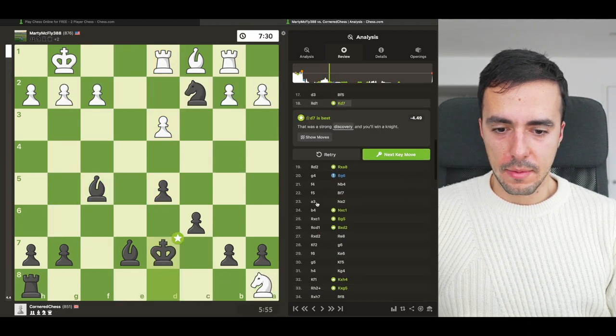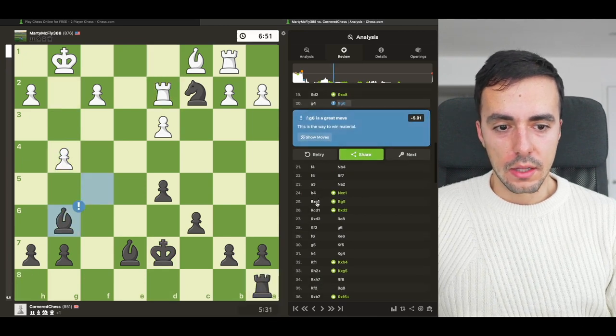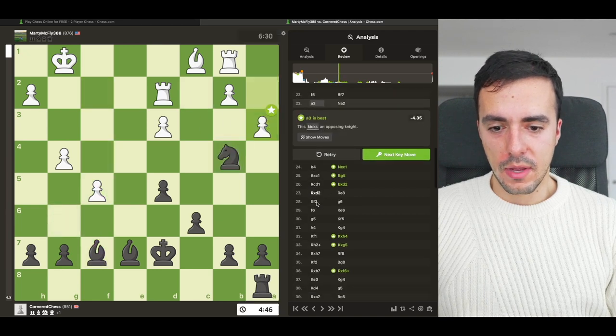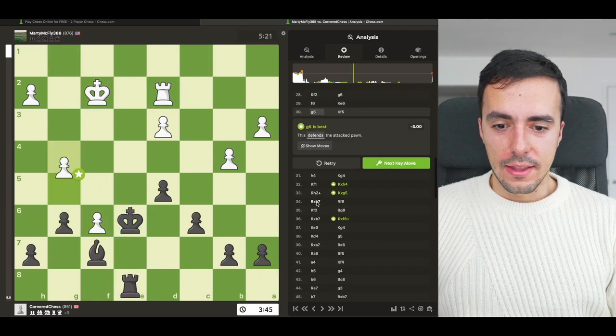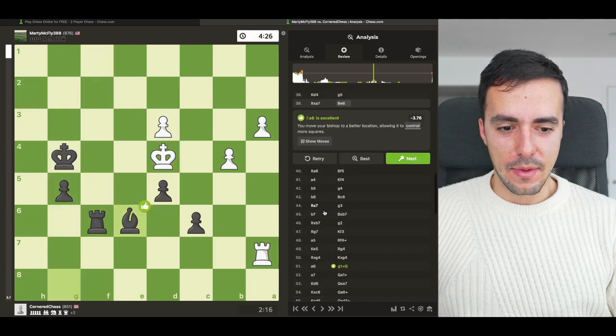Bishop coming out was fine, king move was there, and then that was obviously the best move — that was a great move, that was best. So a lot of best moves in this section. Good move — yeah, the skewer was good. This was all good. And then it's when it gets to the endgame that it gets a bit more interesting.